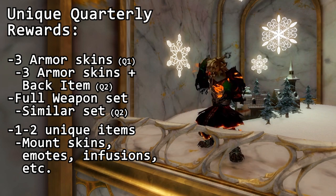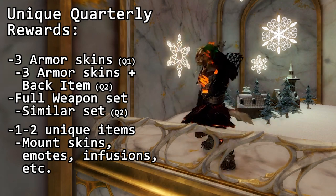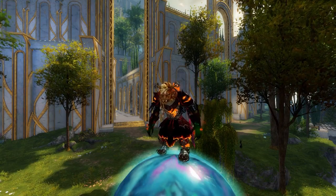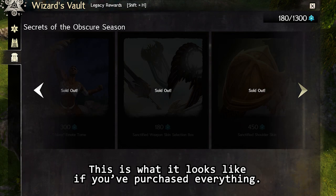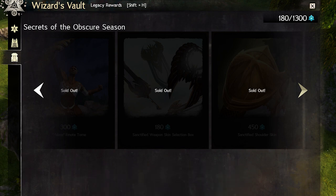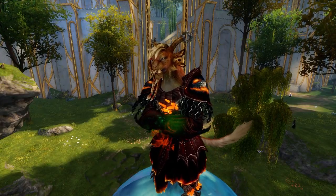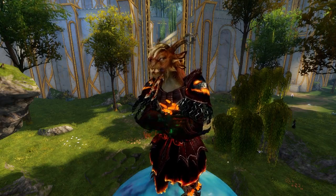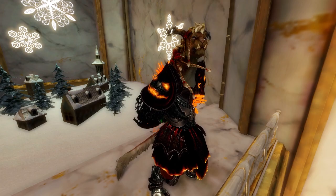I wouldn't be surprised if we later see miniatures and novelties join the latter category. The unique collectible rewards from the first quarter have been moved to the new Legacy Rewards tab, where they will be permanently available, though each one seems to have had its price increased by 20%. Note that this only includes the unique collectibles, not any of the standard items, including the Legendary Starter Kit. You'll have to get that during the quarter.